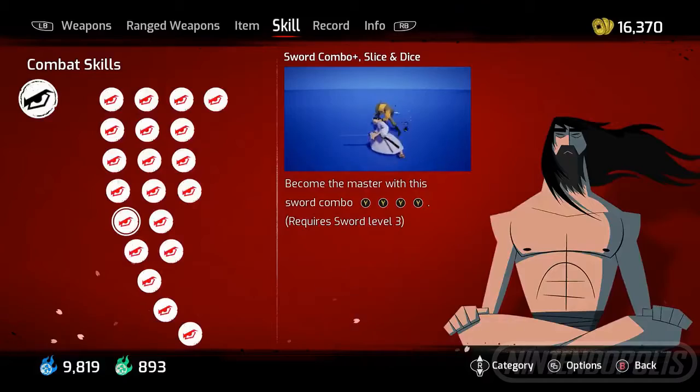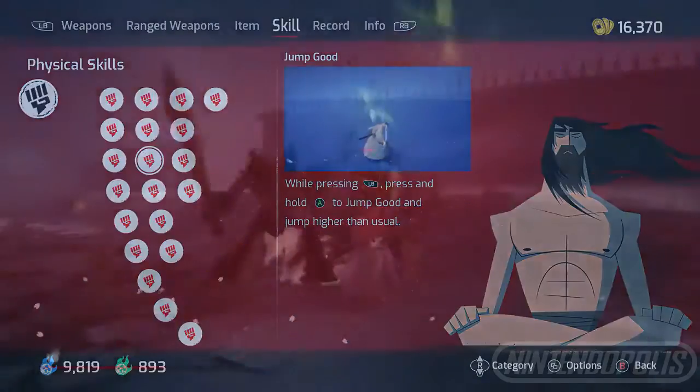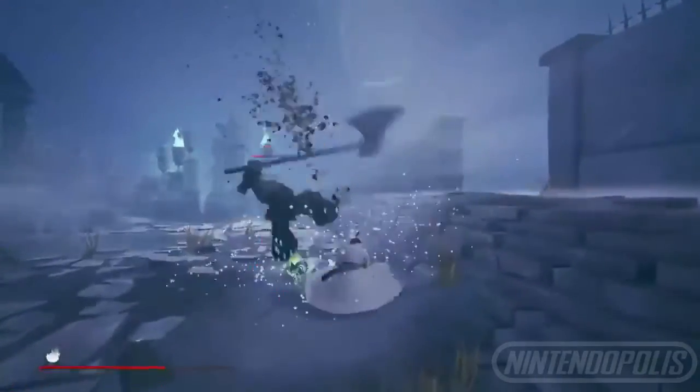And for the fans who have been asking — yes, Jump Good is in the game. We're going to show off some more skills later, but right now let's highlight the first few core skills you'll unlock towards the beginning of the game.